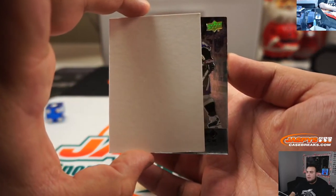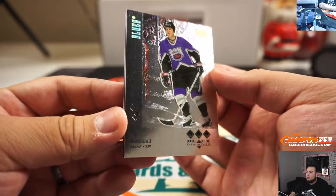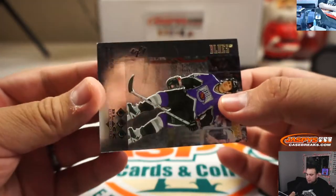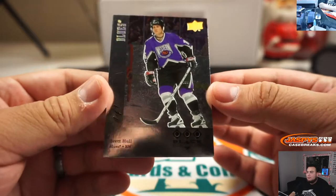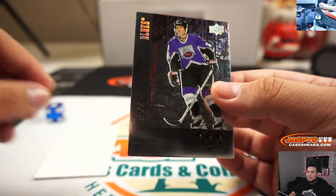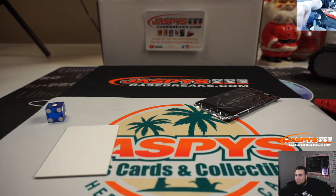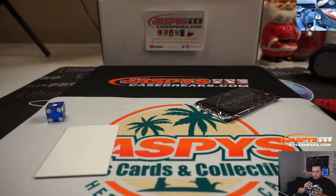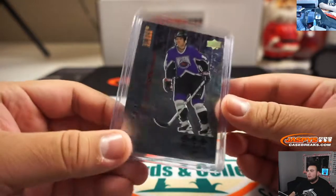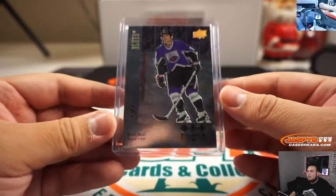Looks like we got another diamond. Wow — it's a one-of-one triple diamond of Brett Hull, Blues! Look at that, guys — I wish I had my horn. One-of-one. I don't think I've ever pulled a one-of-one diamond. Actually, that's a lie — I have. But this retro one is pretty awesome. Who has the Blues in this break? John McCall! Oh, there you go, JR. Wow — that is awesome, awesome, awesome. A one-of-one triple diamond Brett Hull, and it's a retro version as well. Just pull your heat, John — that is awesome.